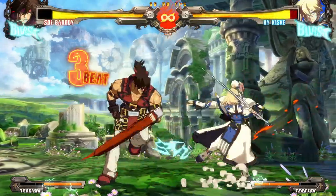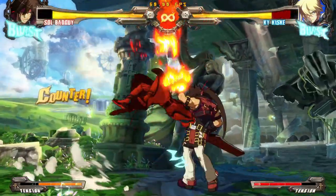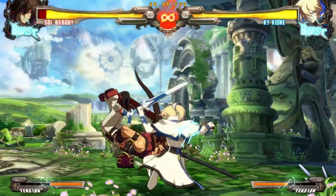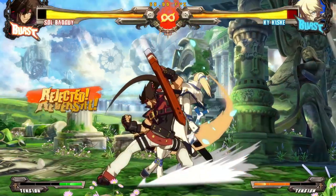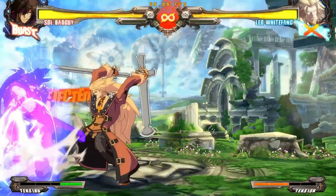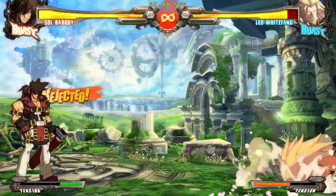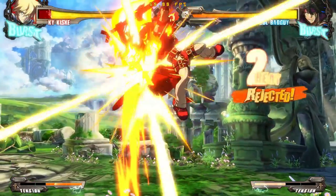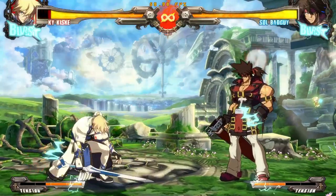Blitz Shield is Guilty Gear Xrd's universal parry and counterattack. Useful for escaping pressure, avoiding unblockables, and furthering dangerous mind games with your opponent, Blitz is a defining mechanic of the game.